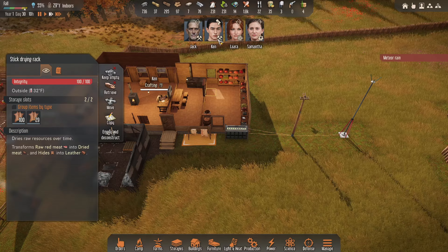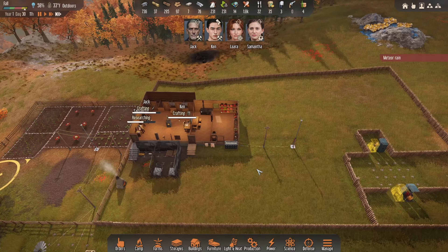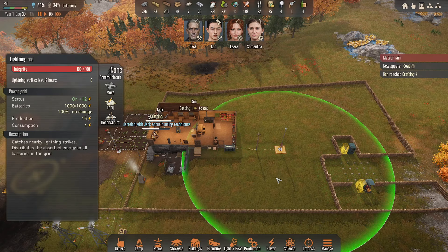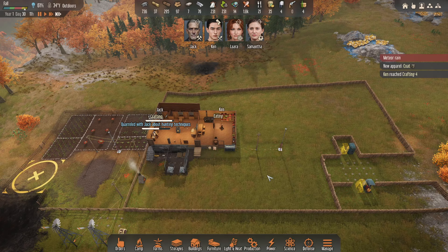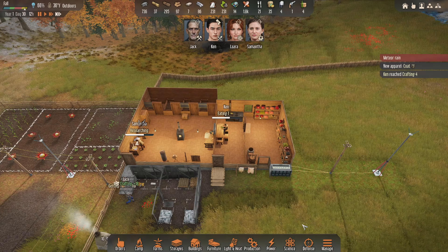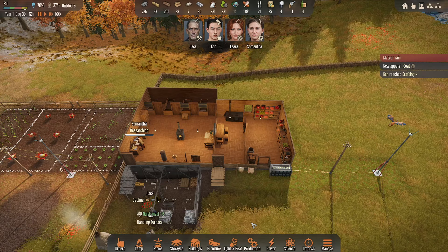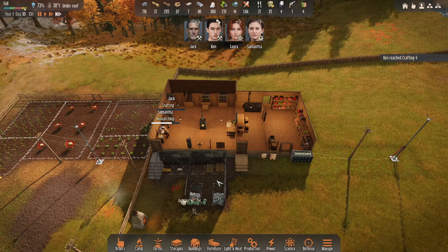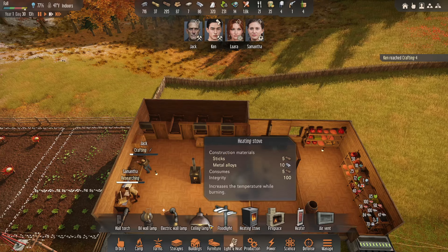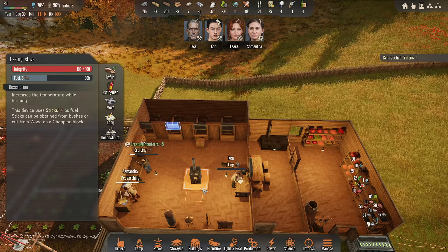Were we able to get all of those? 129 metal alloys. We were able to get all of those hides put in there. Oh, we got a coat! And Ken is level 4 crafting — interesting, that's what I like to see. Ken is eating — he waited until midday. So they'll eat outside of relax time, maybe if they're close to the food. We're down to 86. These are all done — we need to put an air vent here.